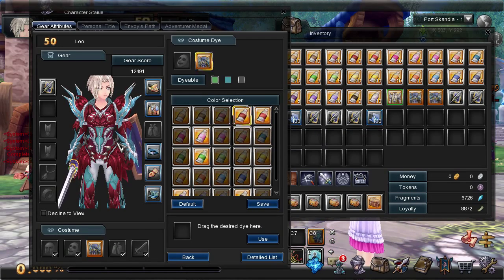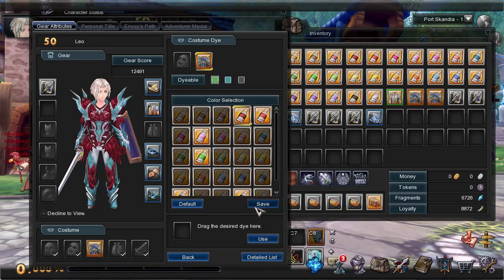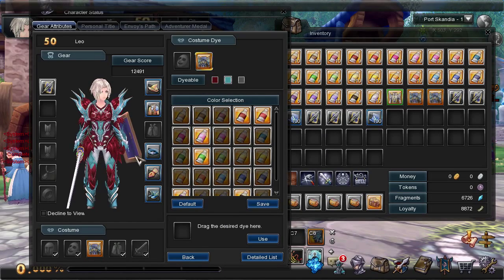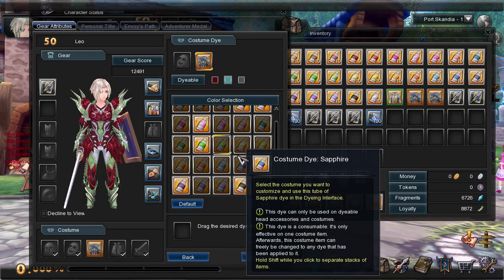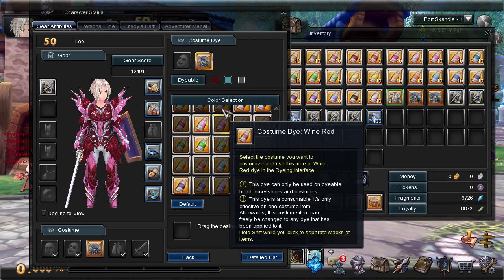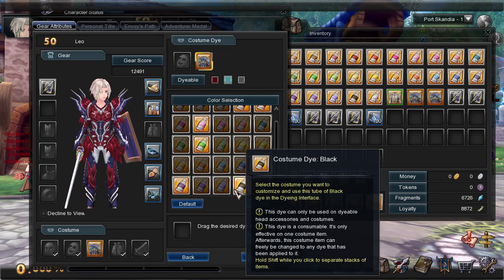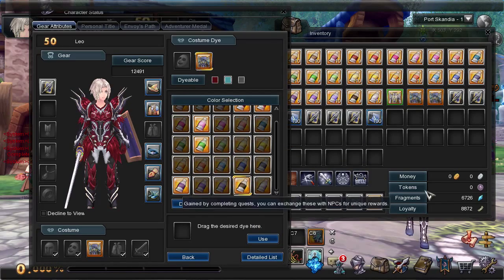We've got our secondary color, which is currently blue. By the way, you can preview dyes that you haven't unlocked yet if you just want to experiment and see how something might look with different configurations. Let's take a look at black — I think black looks pretty cool.